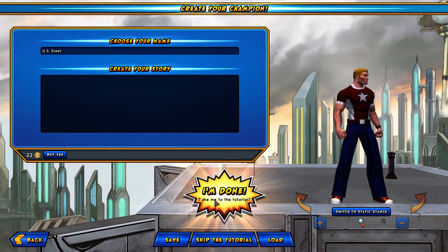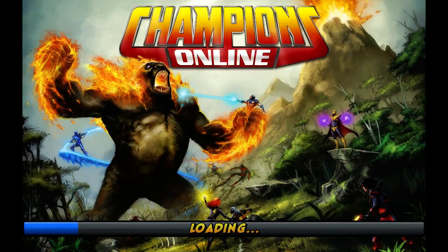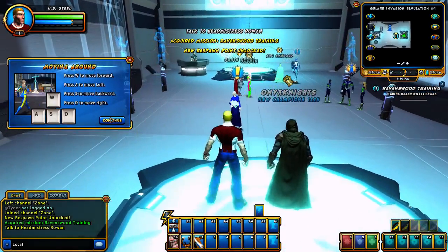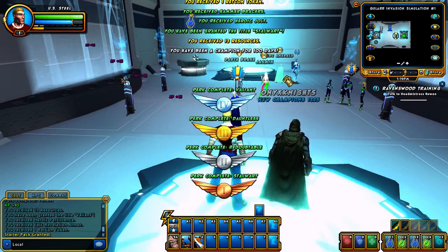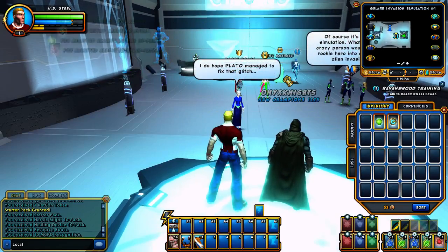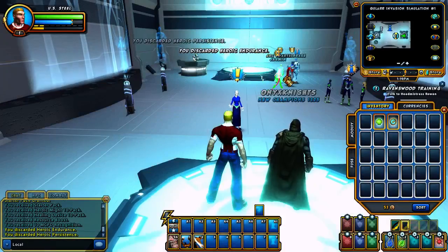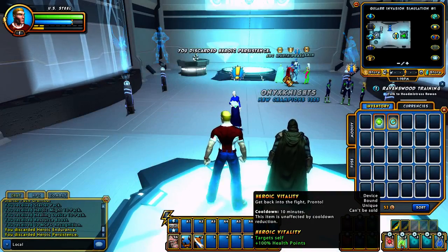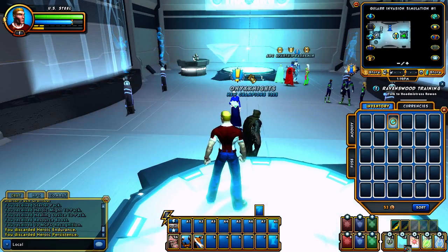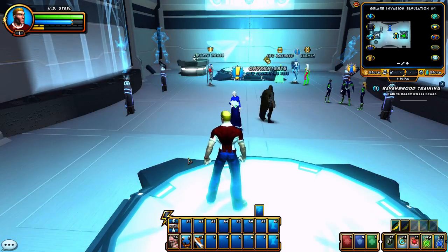We're going to say we're done and head into the tutorial. I could create a backstory in his profile — I might do that later. They've changed the tutorial up; it's a computer simulation now. I don't actually need the tutorial boxes because I've been doing this for a while. I'm just going to clean up my inventory real quick. I've subscribed for a long time and had a lot of things given to me as veteran rewards.